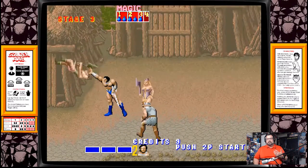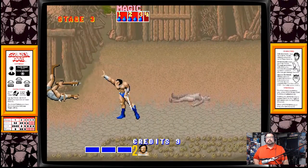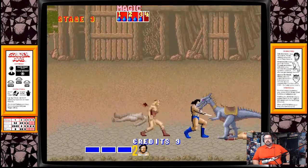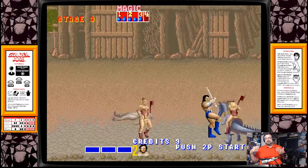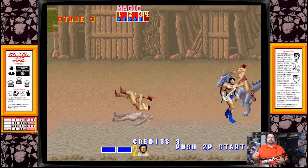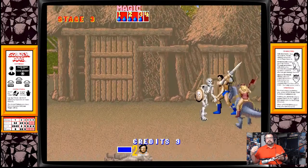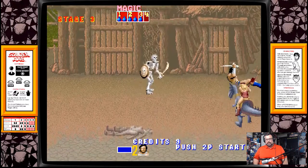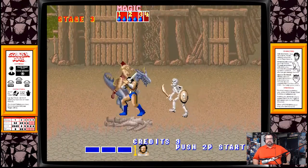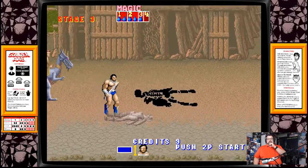So, we're continuing to play, getting into that second boss stage. I think we'll maybe get to the second boss before time's up here for the five minutes. The game is pretty much this — you're just hacking and slashing through the levels, trying to get to the Death Adder and the grand epic battle with him at the end. It's your normal quarter-muncher, kind of cool thing. I like it. It's a neat game. You're just tossing skeletons and getting burnt. I keep trying to go after the dragon, but I think I should just leave well enough alone.